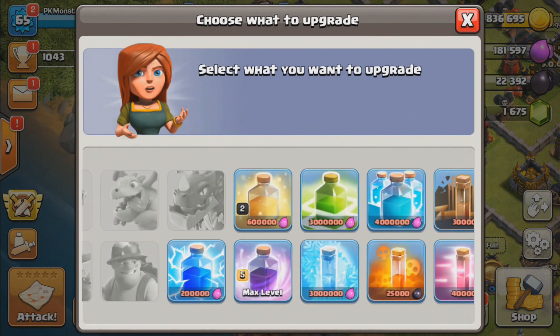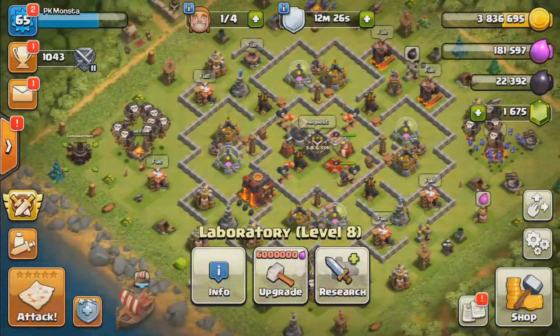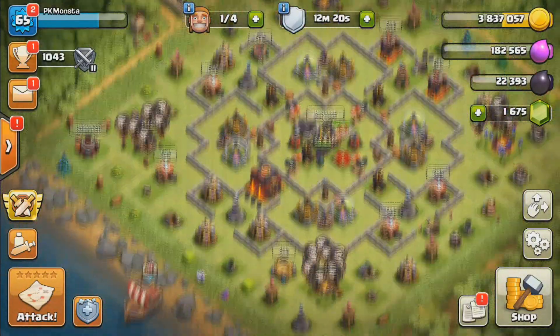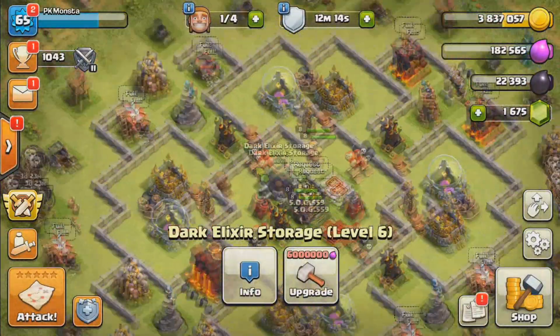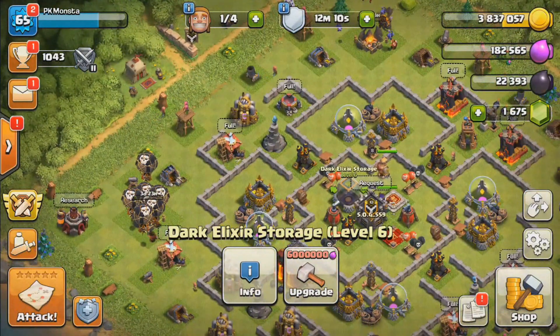That's pretty much it for Town Hall 10 progress. There's not much left besides upgrading our Teslas to level 7 and leaving them there. I think I'm going to stick around at TH10 with this account just to see how engineering works here. We're starting the war to see how much this base weighs. Our camps are maxed, Clan Castle is maxed, Laboratory is maxed, Spell Factory is maxed — all that's left is pumps, collectors, and our Teslas.